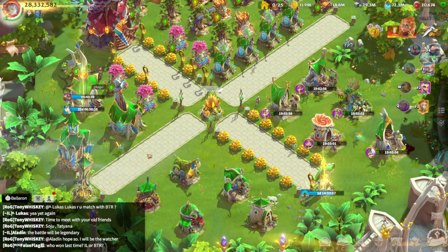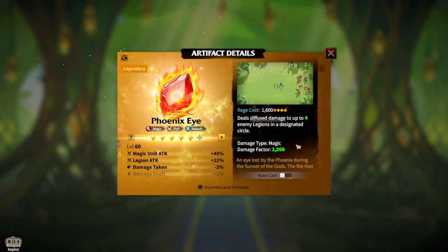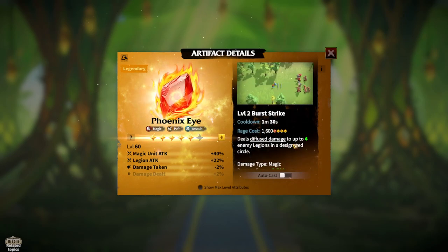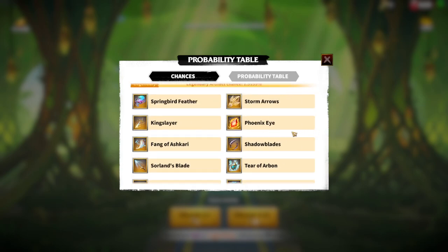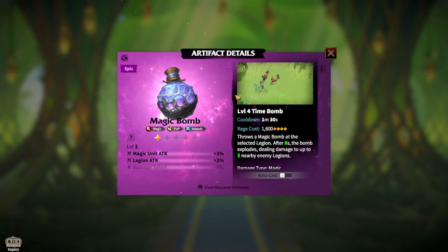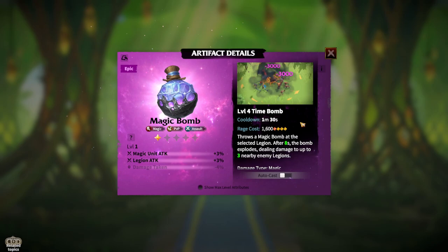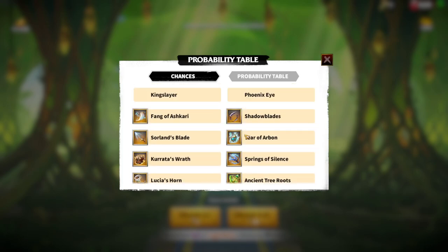If you paid $101 for Lilia, you must get Infernal Flame — it's the perfect combination. For alternatives, anything with skill damage works. Phoenix Eye is a pure damage factor artifact; the higher level you get it, the more damage factor you have, and at the last stage you can affect up to five enemy legions in the designated circle. If Infernal Flame is hard to get, go for Phoenix Eye. If you don't have a major legendary attacking artifact, Magic Bomb is the budget epic version of Phoenix Eye — similar concept, lower rarity.